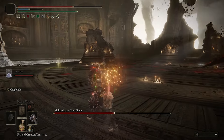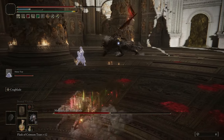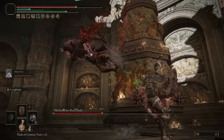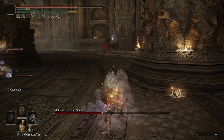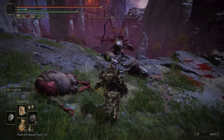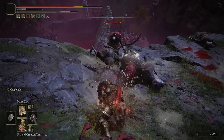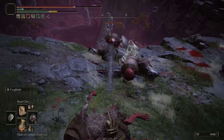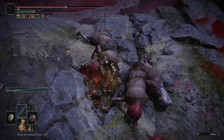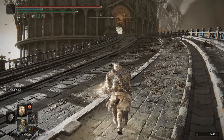Spirit summons are very useful here — the Mimic Tear in particular helps pull aggro away from you on heavy-hitting late-game bosses, letting you focus on jump attacks and dealing stance damage to follow up with critical hits. Also, don't be afraid to use normal light attacks — some enemies and bosses don't allow you to build up a charged attack, so getting quick light attacks in between their combos is completely fine. The Crag Blade's stance damage boost will still see you knock them down eventually.